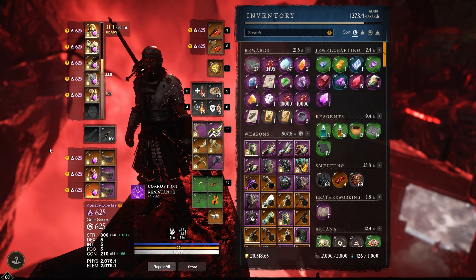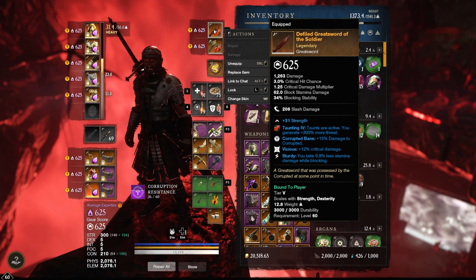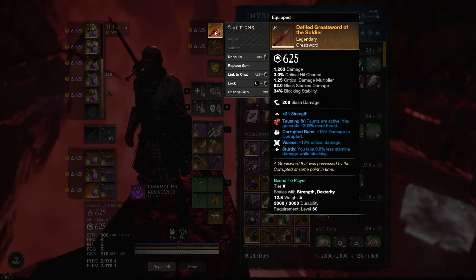On to our weapons. We want to do good damage — we're playing great sword and trying to output as much damage as we can, playing a damage build as a tank. On the great sword we have Corrupted Bane, which is kind of a must for this situation. As a tank you don't have to have Corrupted Bane, but doing more damage helps hold better threat and helps your team mow through things faster. Vicious is also great — every crit does an extra 12% damage.